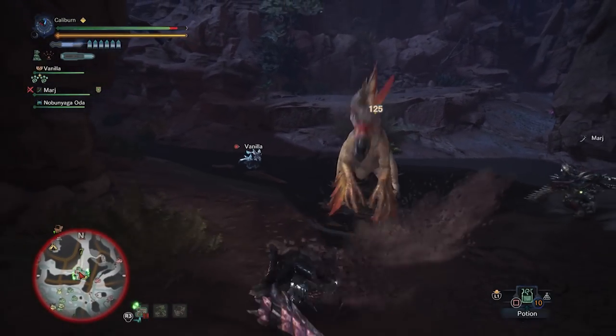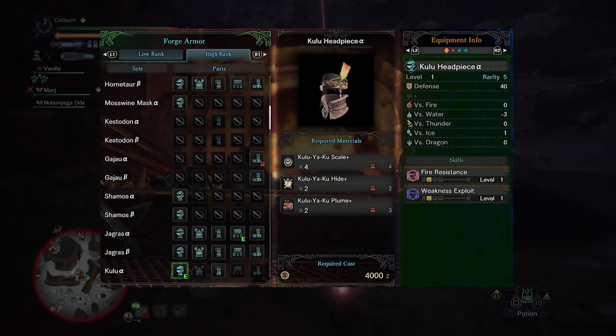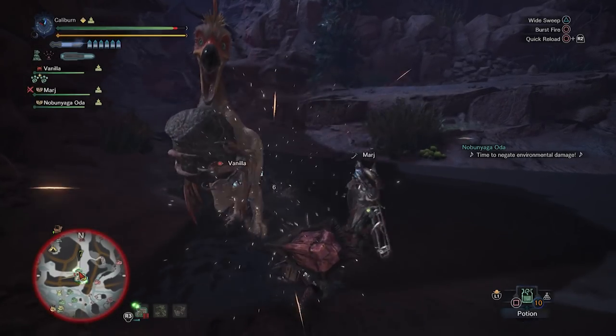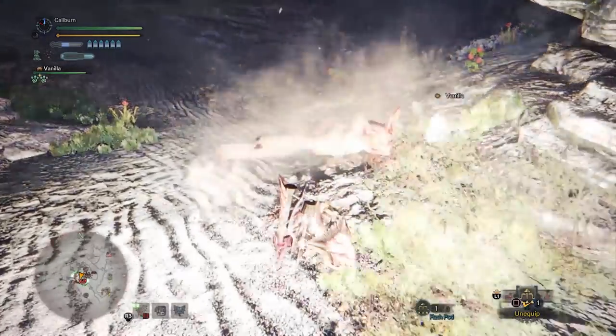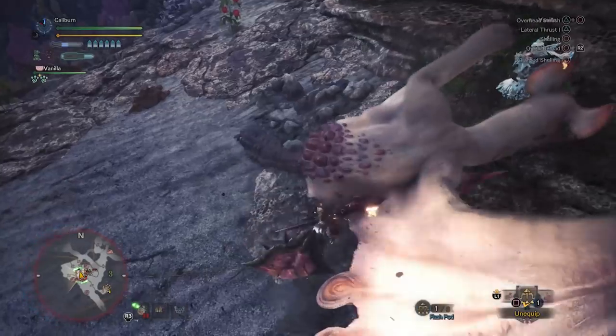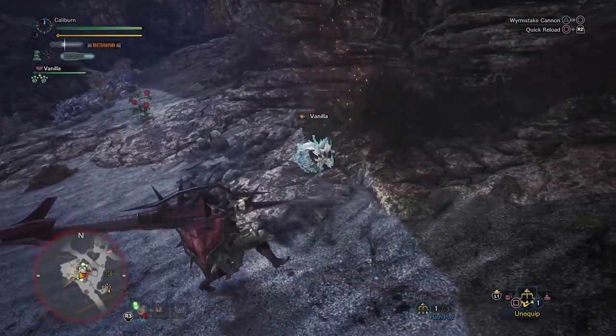The big upgrade would be to upgrade your headgear to the Kulu Headpiece Alpha. This gives fire resistance and, more importantly, Weakness Exploit — one of the best skills in the game. It's an easy build and should be your first priority. Afterwards, you'll have a ton of options for Artillery in high rank, and you'll want to stack it to level 3 as soon as possible. There are two reasonable build options: the Paolumu style and the Anjanath style.